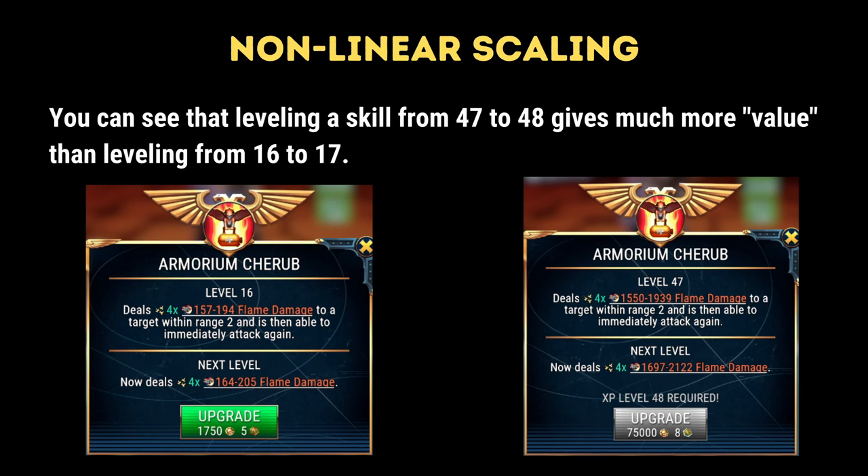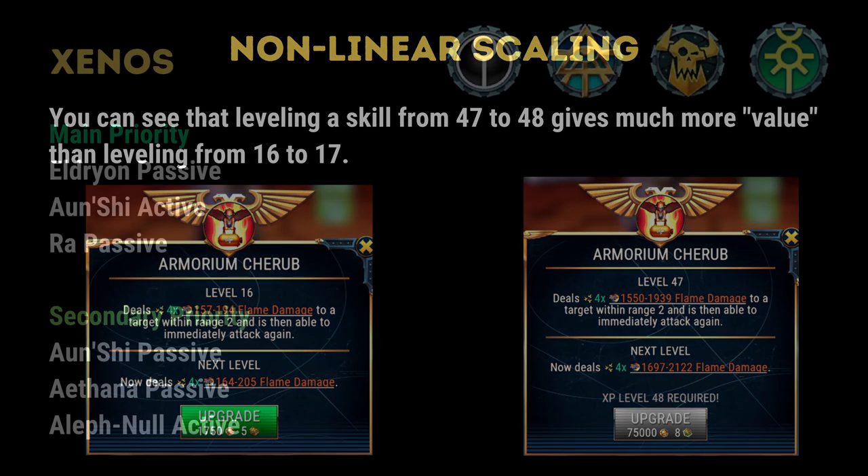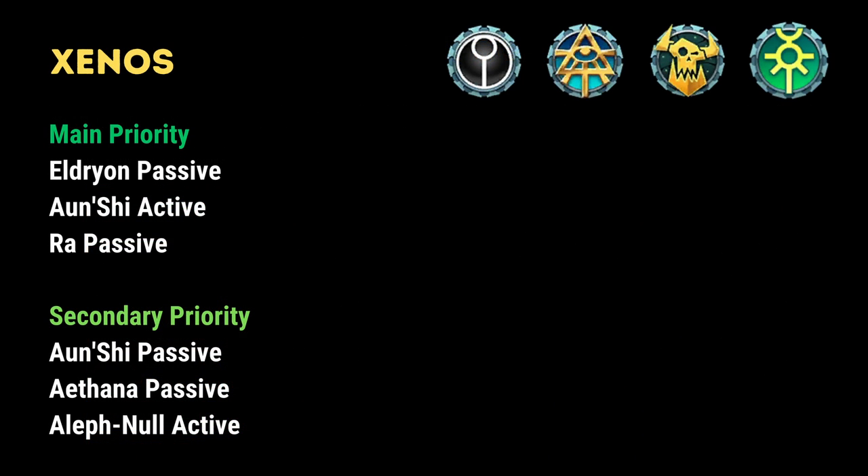As you can see on screen, leveling from 16 to 17 gives you a much lower increment in damage or benefit versus leveling from 47 to 48. Therefore, it's much better to focus on a specific skill and take it as high as you can rather than spreading your resources thinly and evenly distributing your skill badges. Let's go through things and talk about each category in turn.